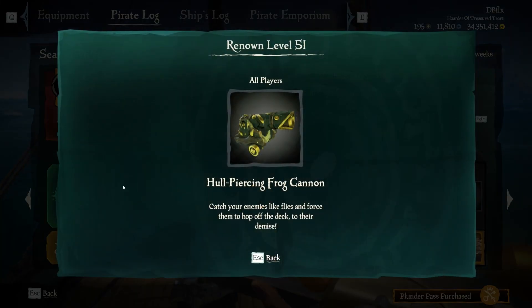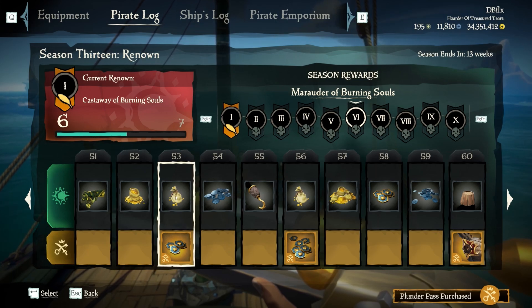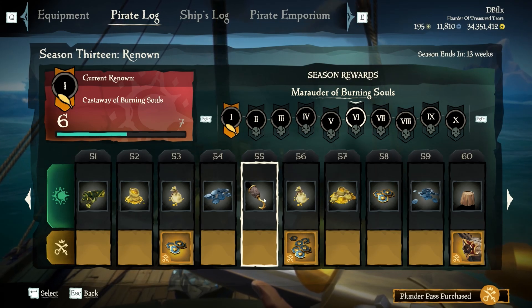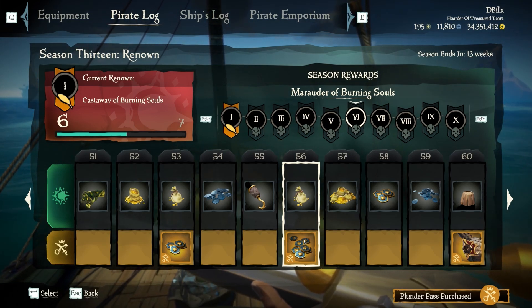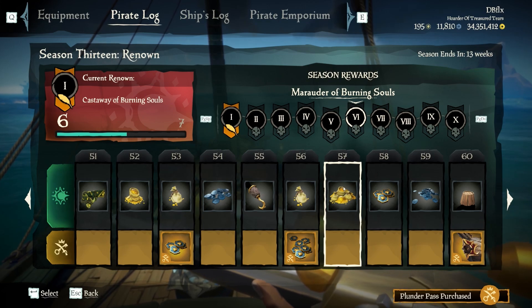Level fifty-one is the Hull Piercing Frog cannon — that is awful and I'll never use it. Fifty-two is a sack of gold. Fifty-three is a bag of gold and ancient coins for premium. Fifty-four is doubloons. Fifty-five is the Bloodstone Dragon hook. Fifty-six is a sack of gold or a bag of gold and ancient coins for premium. Fifty-seven is a whole pile of gold.